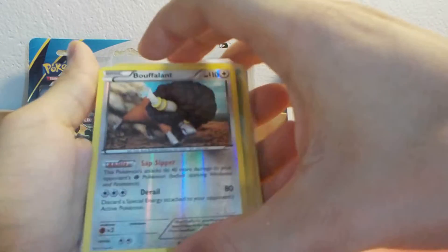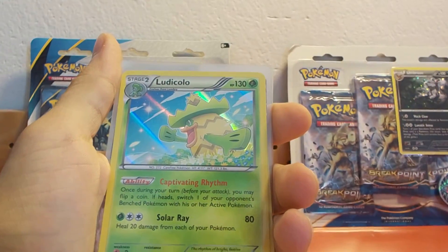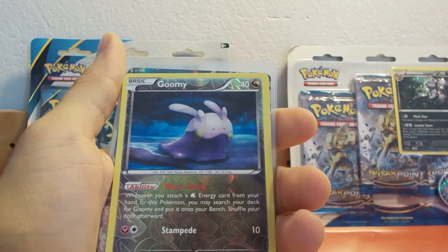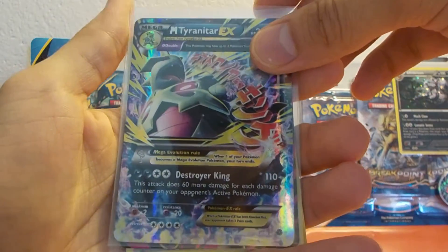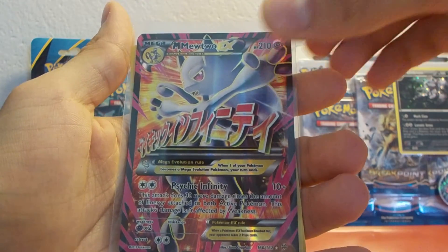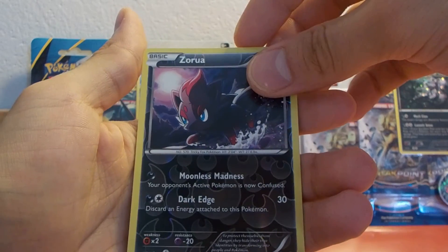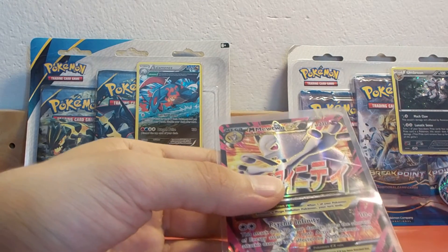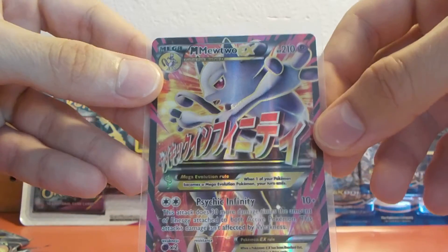First of all I pulled a Buffalant Reverse Holo Uncommon, a Dusclops Rare Holo, a Gumi Reverse Holo Common, a Mega Tyranitar EX Half Art, a Mega Mewtwo EX Full Art, and a Zorua Reverse Holo Common card. This was the unboxing of the Blaziken blister — I hope you guys enjoyed this video and I'll see you on the next one.